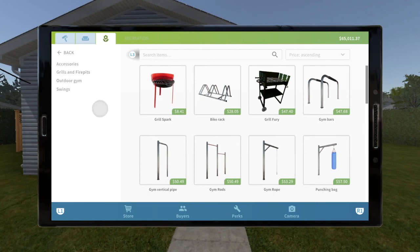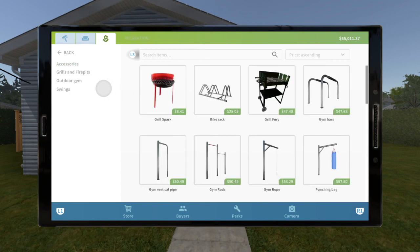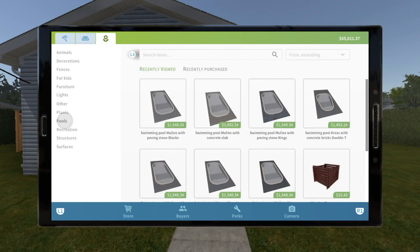Recreation — completely fine. We get nice subcategories for that and you can find things pretty quickly. Accessories — there's really only the projector and the cinema. I don't know what else they could really add to that. Then we go down to structures.